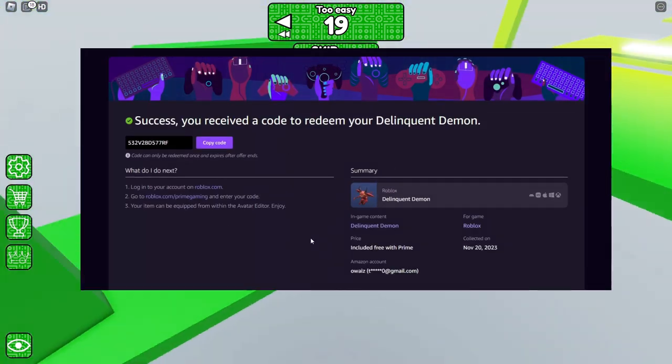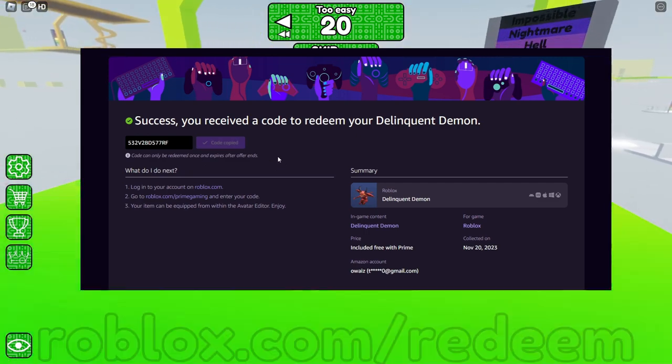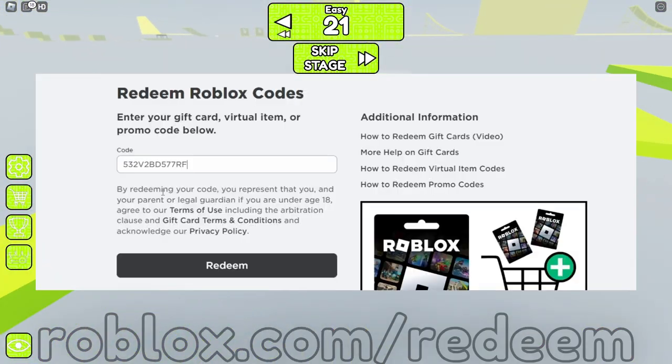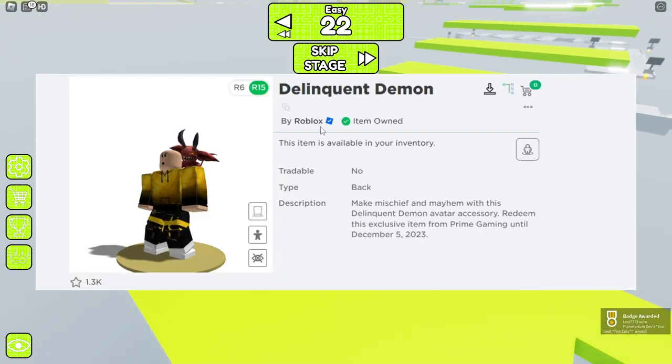Then redeem your code — I already did it, as you can see I got the code. Copy your code and then go to roblox.com/redeem and redeem your code. I already redeemed it — as you can see, I own it.